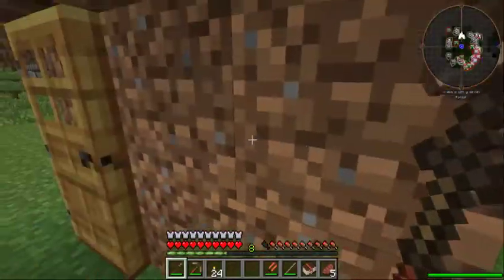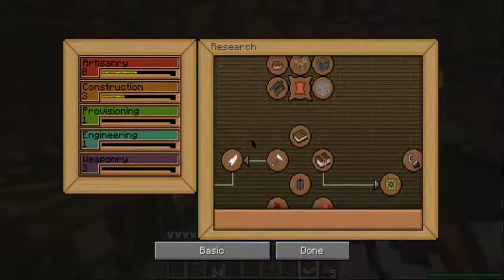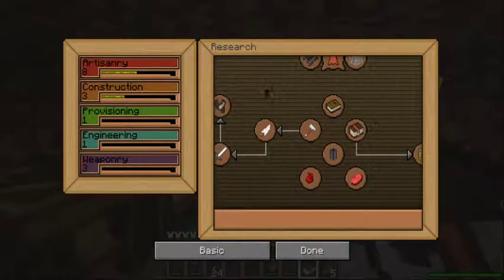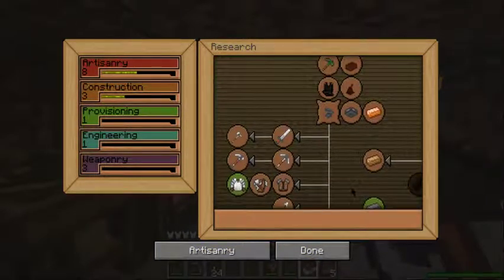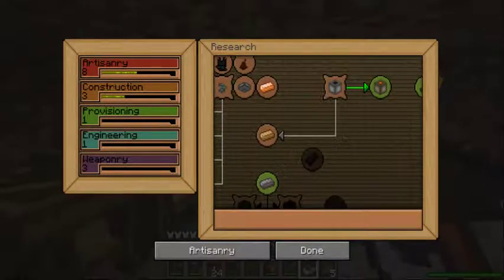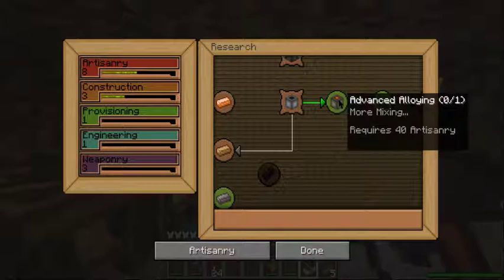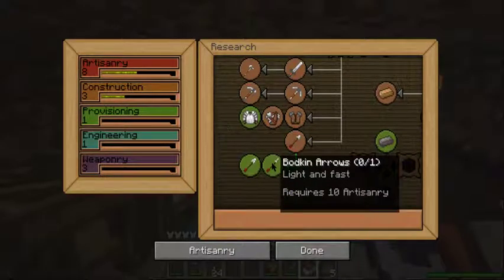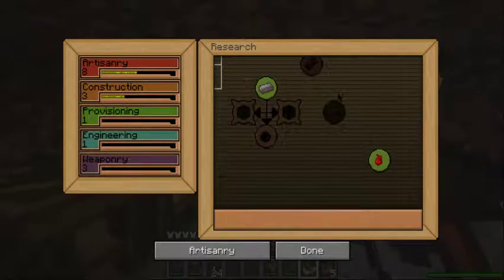Bloomery, smeltery — yep, yep, it is coming back. Let's go ahead and take a look here. Seems we've gotten quite a bit done. Alloying, advanced alloying — requires 40 artisanry. Eight artisanry, 10 artisanry. Now remember, we can get that by making stuff or buying books.